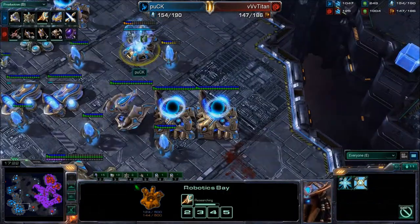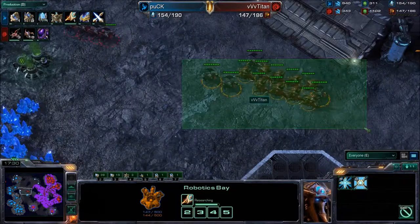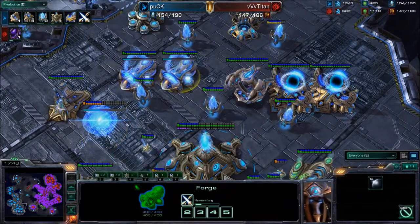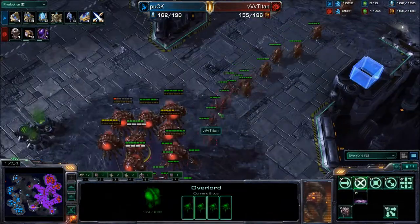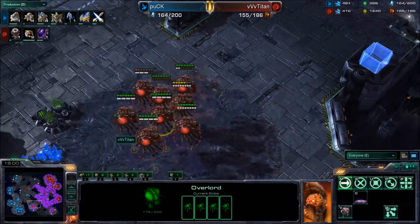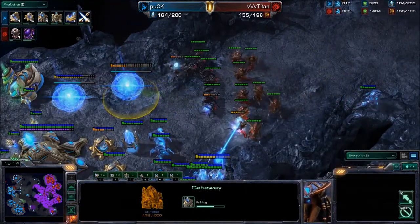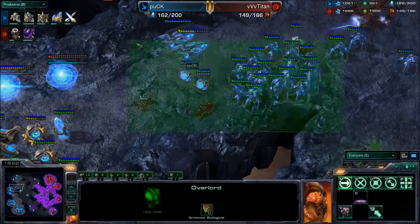Why would you not make sure the Robotics Bay goes down? That would have stopped Extended Thermal Lance and delayed any push by Puck for at least another five minutes — he would have had to remake the Robotics Bay and wait again for Extended Thermal Lance. Titan is trying to take a play from the Terran playbook — attacking at the third base and also dropping in the main base once again. We'll see how much damage he's able to do. The Protoss death ball can only be at one place at one time, and now the death ball is being split up a little bit.